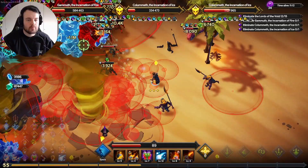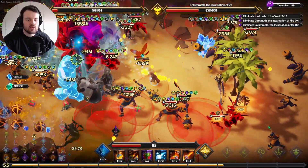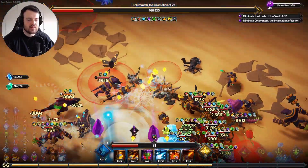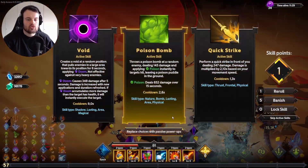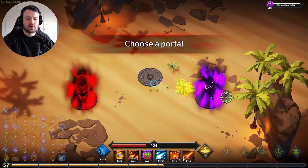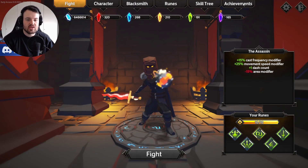A nice and successful bomb build. I remember that the first time we succeeded with this character — the assassin, a character I normally struggled with — was also with a bomb build. So it's nice to go back to our roots and find a successful build in this archetype again. Just an enjoyable run in general, very chill, nothing too crazy in terms of gameplay mechanics. And there we go, heading straight out. I'm quickly gonna check whether there are some new UI elements and new achievements.